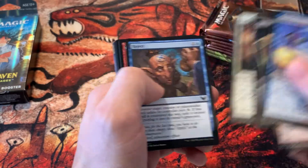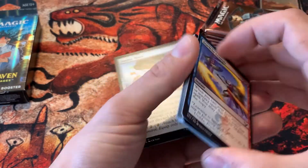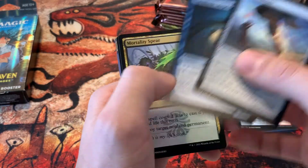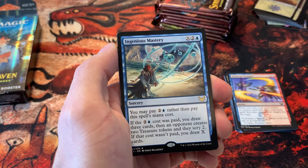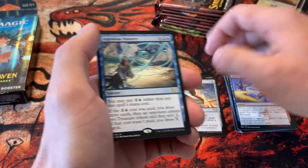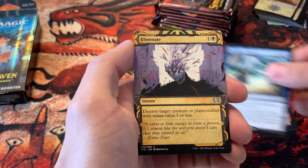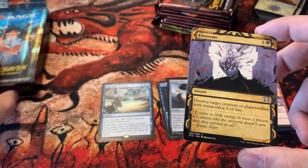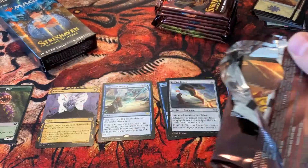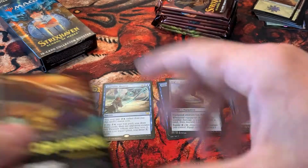Let's kind of go through the different draft archetypes here. I think you get a Mystical Archive in every pack — I can see it in the back already, that's pretty cool actually. Starting off with an Ingenious Mastery, and an Eliminate is our Mystical Archive card for that pack. That's a good card — I'm sure it definitely sees some play.